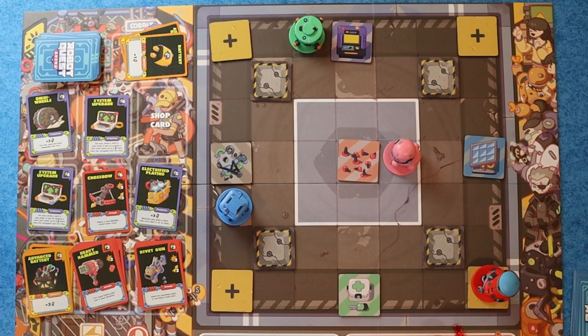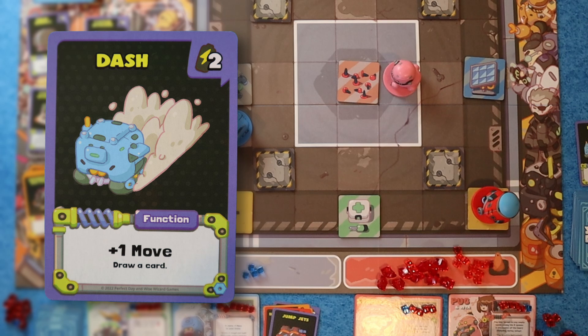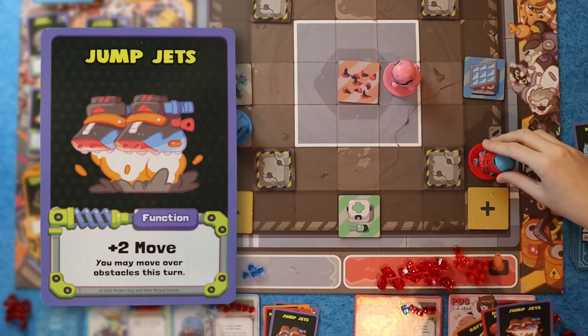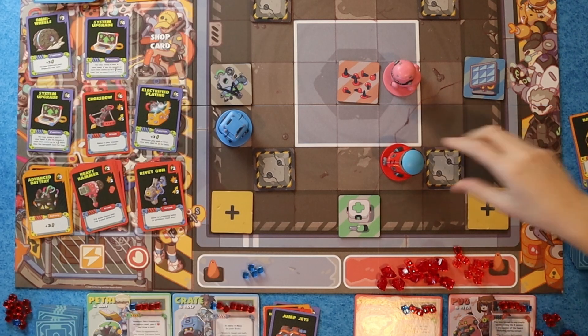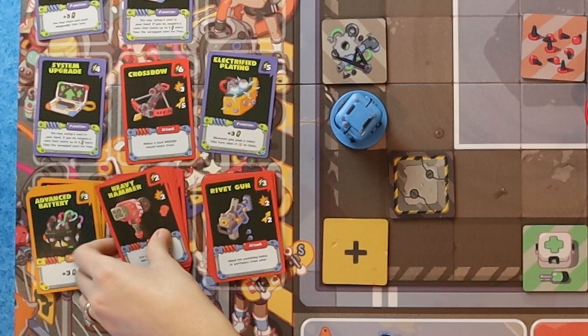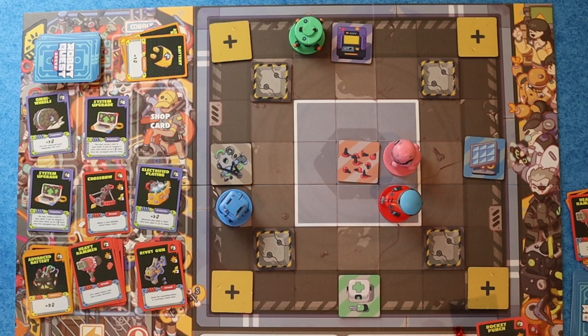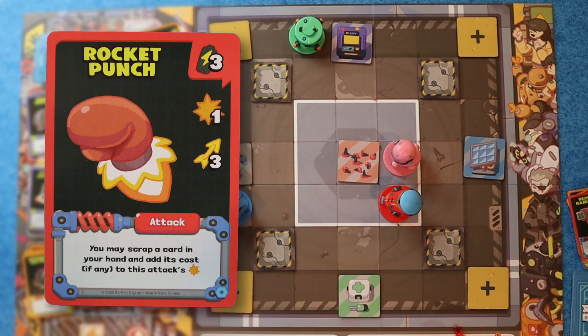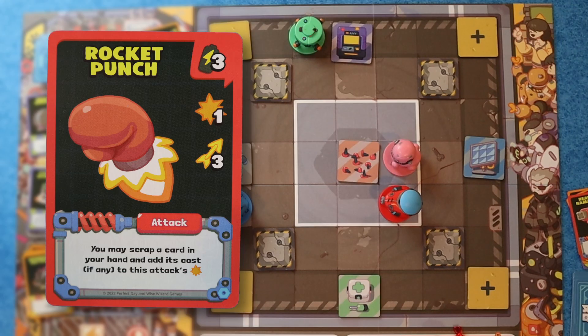I know you have that Laser Cannon, so I definitely don't want my two robots in a straight line — this way you can't just destroy me again. I'm going to use Dash to move, and then I also get to draw a card. I move two with Jump Jets, jumping over obstacles. One more, and I think right now I'm kind of safe. With my last two, I'm going to buy a Heavy Hammer. Unfortunately, you're out of range for my Rocket Punch, but I could do it to Petrie — let's go ahead and hit Petrie for one with the Rocket Punch.